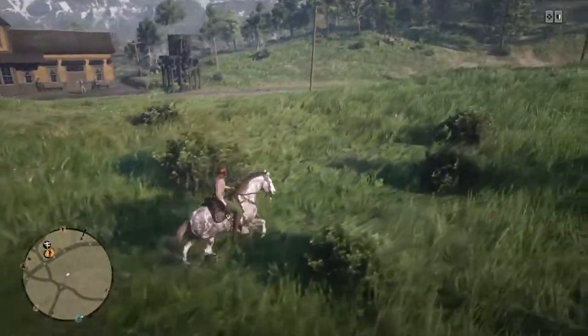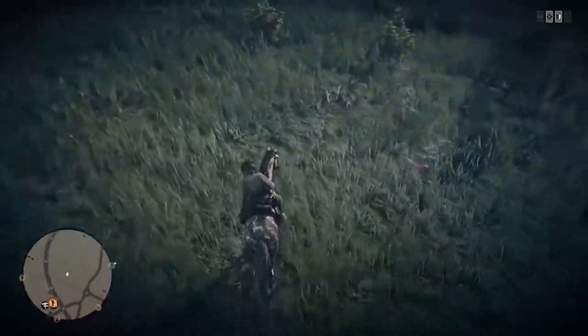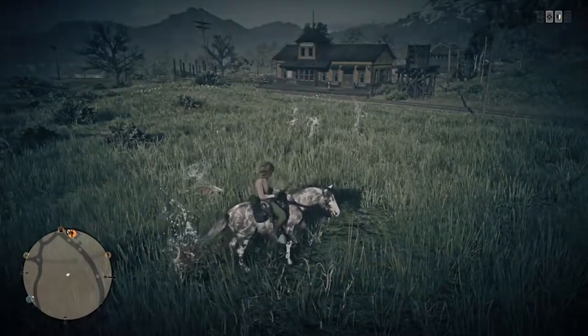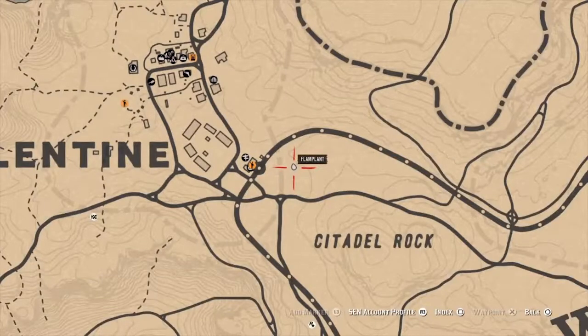Our first location is going to be just outside of Valentine, in the expanse of grass between the railroad track and the road to the south. This spot is due east of the Valentine post office, which you can easily use as a landmark.